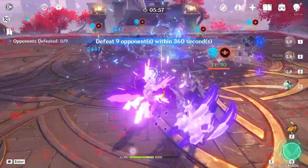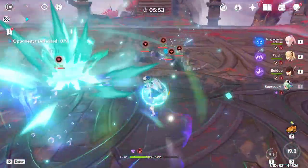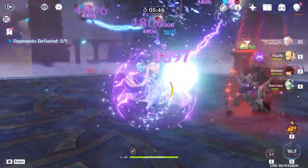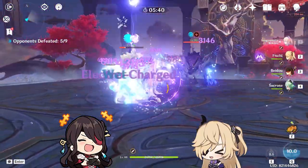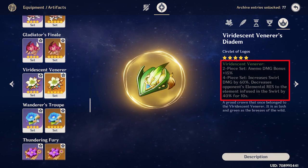For the taser comp, she will act as the main DPS constantly applying hydro while your other units apply electro on field. I won't go into details about the characters since I want to address them in the team comp section, but some of her best characters for doing this job are Beidou and Fischl. You'll also need one Anemo user in the taser comp so you can increase the damage of both hydro and electro with the Viridescent Venerer 4-piece artifact set.